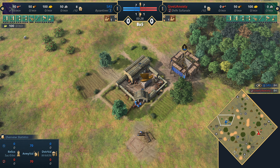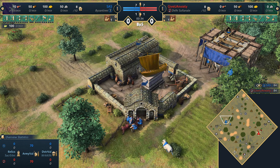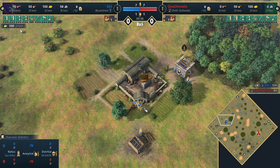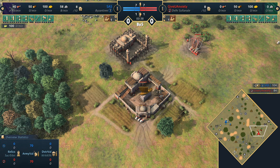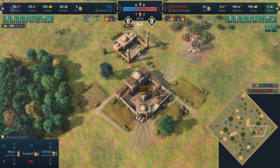Welcome everyone to a very special casted game. It's going to be a best of five series with SAS spawning on the west side of the map, playing in blue as the Byzantines. His opponent in the southeast playing in red is Give You Anxiety, playing as the Delhi Sultanate. Welcome everyone to Dry Arabia — that's going to be map number one.